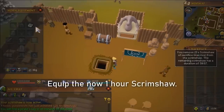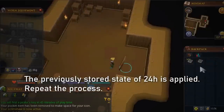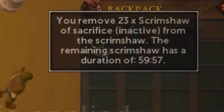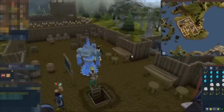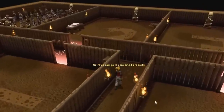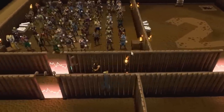Now if you equip that one-hour scrimshaw you've already used and go back inside Barbarian Assault, it actually reverses the one-hour scrimshaw back to the saved 24-hour version, which allows you to go back outside and do it again and again — essentially generating 23 hours of scrimshaw sacrifice every single time. This bug was fixed by Jagex before they could properly abuse it, but starting a Barbarian Assault game had the same effect as going down the ladder. In the following footage you can see a ton of bots activating what seems to be almost an inventory full of scrimshaws, which would generate over 600 hours of scrimshaw in a single bug abuse rotation per account.